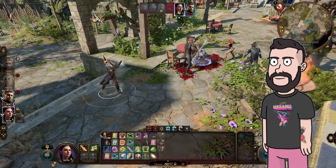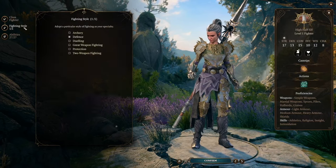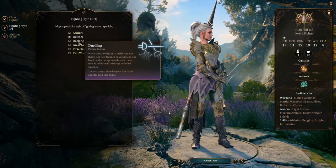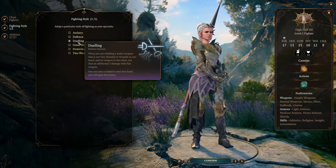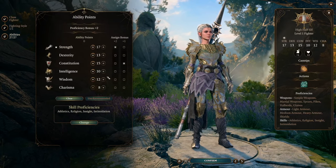There'll be chapters below if you want to skip around. The first few levels aren't going to matter too much, but if you're starting at level 1, pick Fighter. Make sure you have decent Fighter stats — you might want to switch Strength and Constitution to 16. If you're going to be throwing stuff from the beginning, make sure you pick the Dueling fighting style.